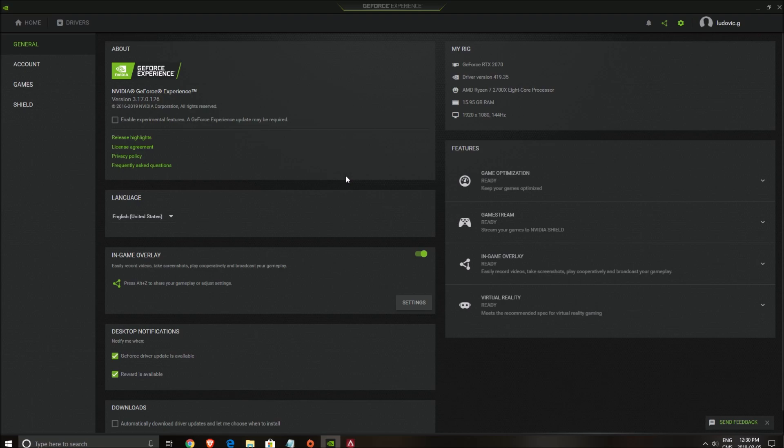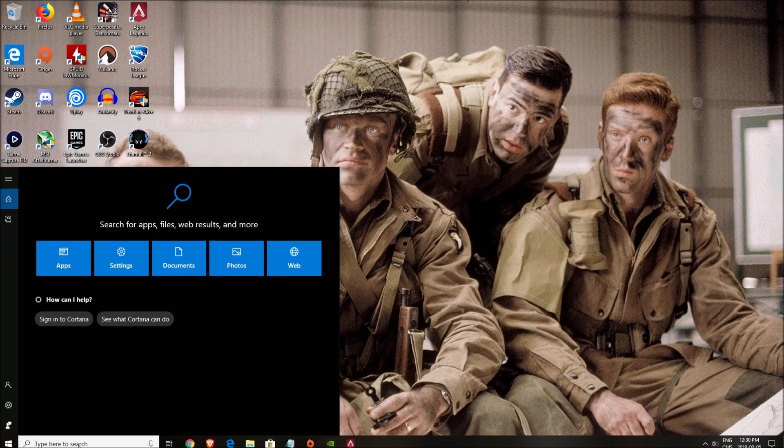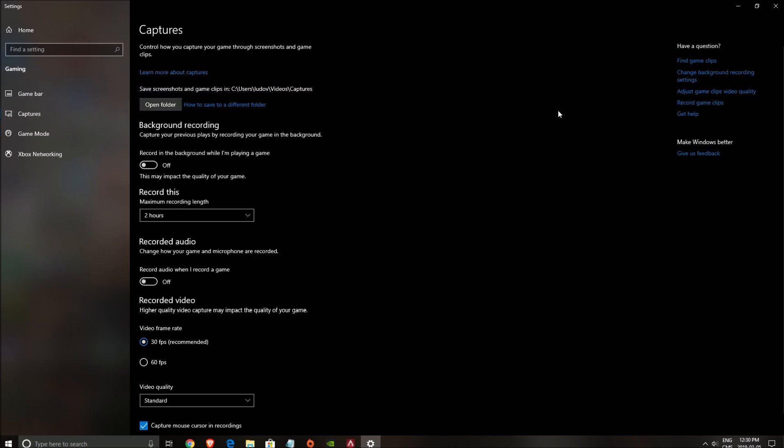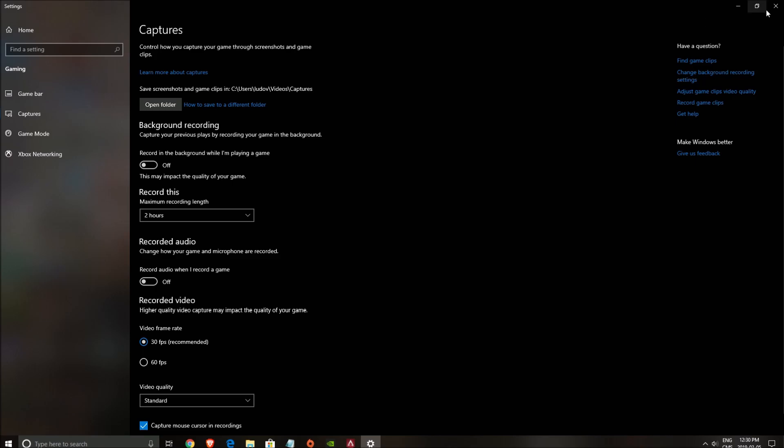First of all, make sure that if you have an Nvidia GPU you install the latest driver update — it supposedly fixed a crash on Apex if you have an RTX card. Also remove all overlays: Origin overlay, Discord overlay, Nvidia GeForce Experience overlay — make sure all those overlays are off. Also really important: Game Mode — make sure Game Mode is off, Game Capture is off. You don't want to use any overlay when you play this game.